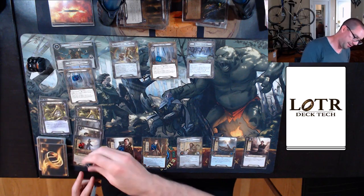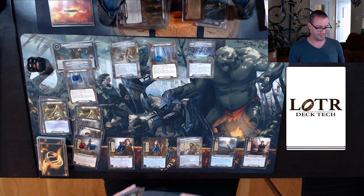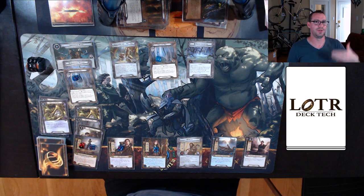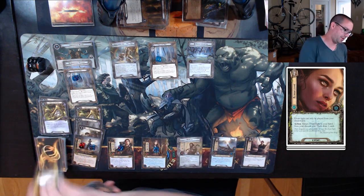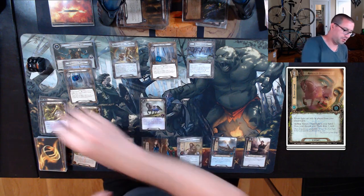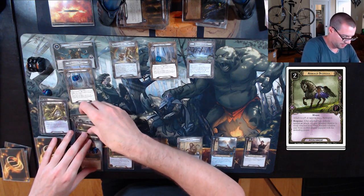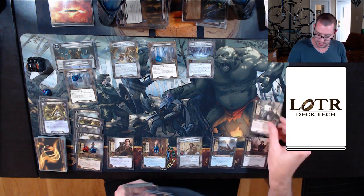I draw my card and get resources. The notion that this quest is the same difficulty as the previous one in this box is kind of absurd. Once you know what it's going to take to get the outcome you want — which in most cases is quest progress for solo players and not the big massive enemy — it doesn't seem that hard overall. I'm going to cycle Elven Light and draw a card. Oh, that's a fun one. Spend two off Sam for an Armored Destroyer on Grimbeorn, and there's an Honor Guard.